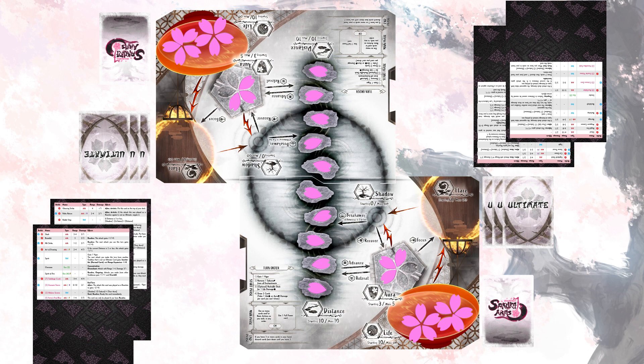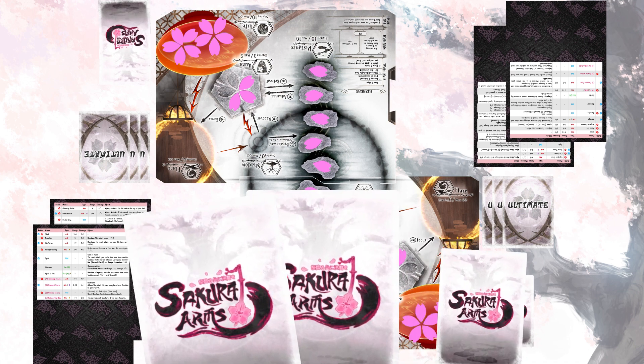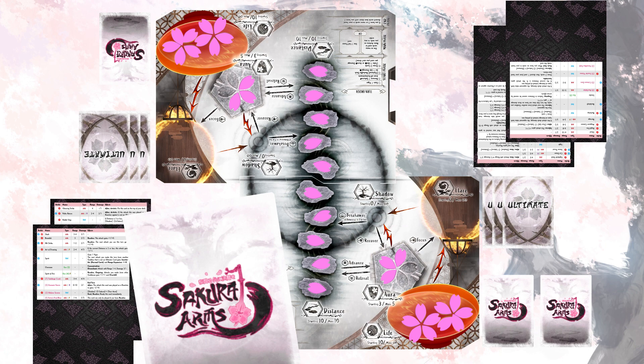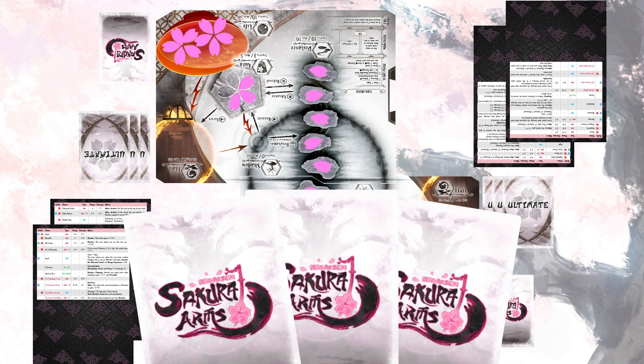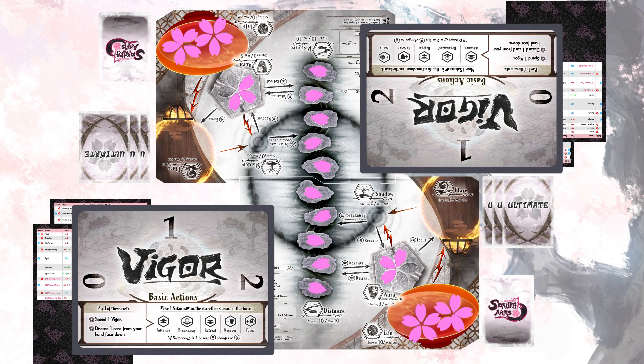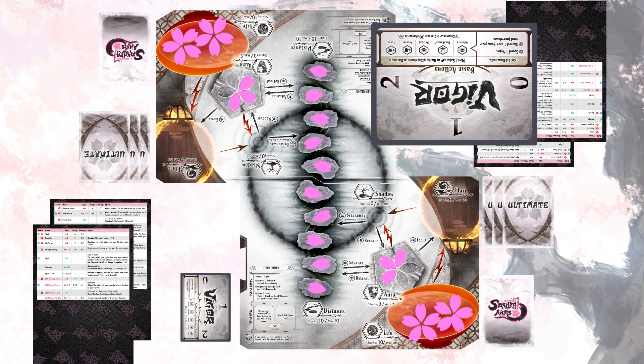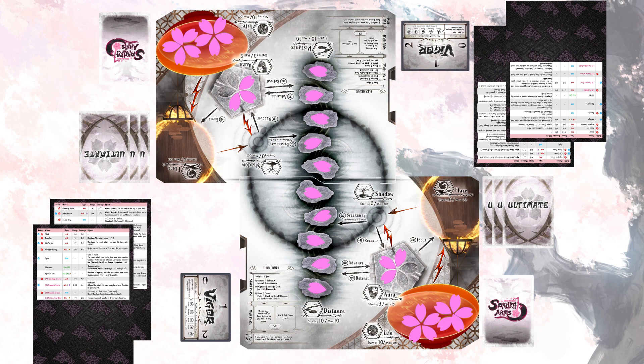Randomly determine which player will go first. Each player draws three cards from their deck and may perform a mulligan by taking any number of cards from their hand, placing those on the bottom of their deck in any order, then drawing back up to three. Each player takes a vigor card, which will keep track of vigor points spent to perform basic actions. Give the starting player zero vigor and their opponent one vigor. Now you're ready to play.